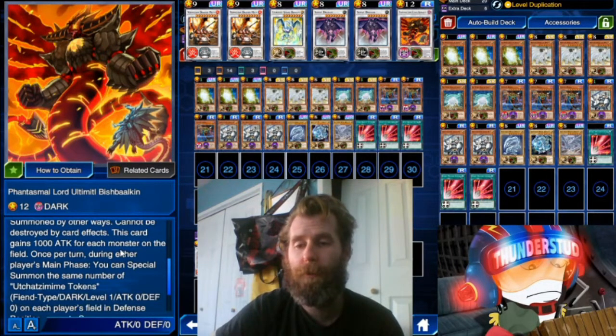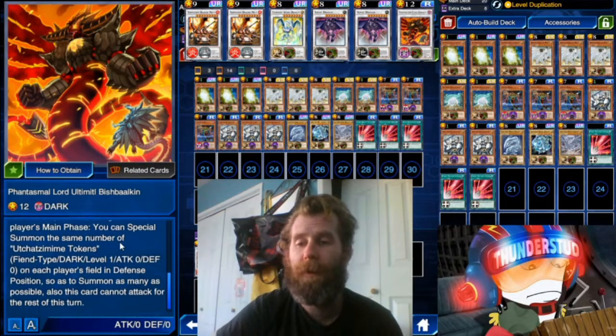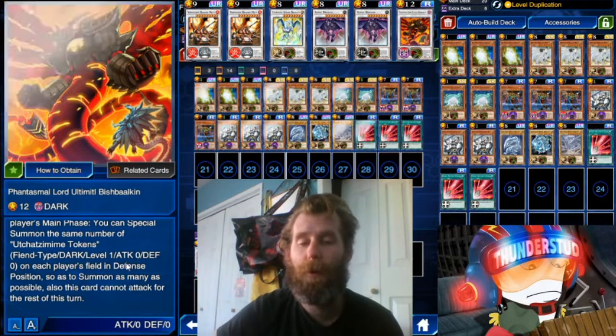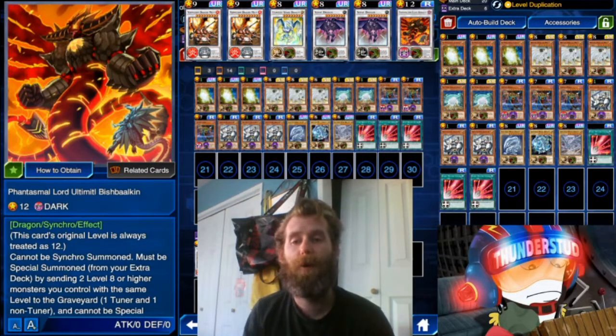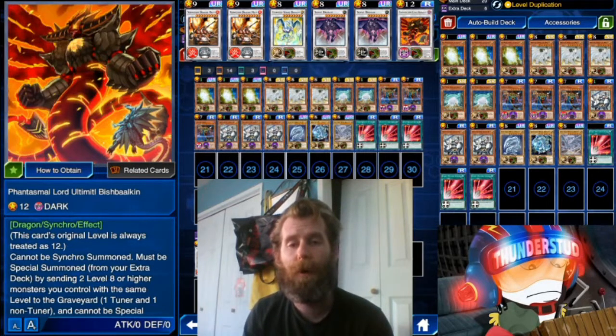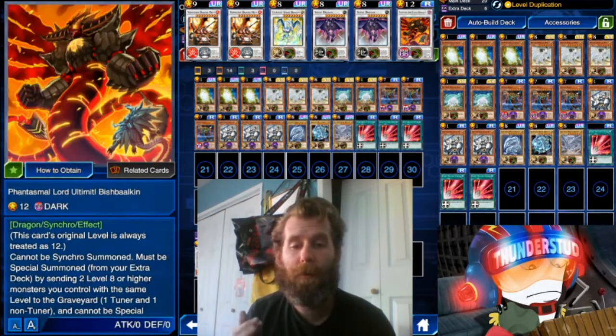It cannot be destroyed by card effects. This card gains a thousand attack for each monster on the field. Once per turn during either player's main phase, you can special summon the same number of tokens with zero/zero across the board to each player's side of the field. So it's mostly revolving around this boy — spamming the field with tokens, locking up your opponent's monster zone, and making them have vulnerable monsters. With Fairy Meteor Crush, our boy's effect will usually have them at 4k, you swing into one of his own tokens, and that's an OTK.